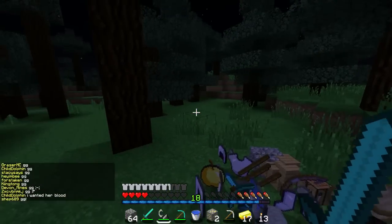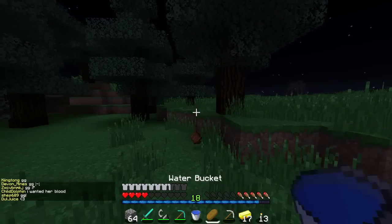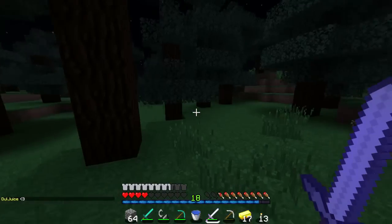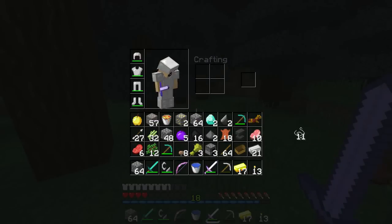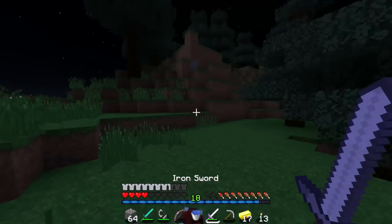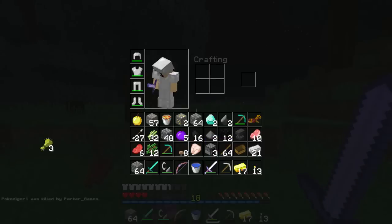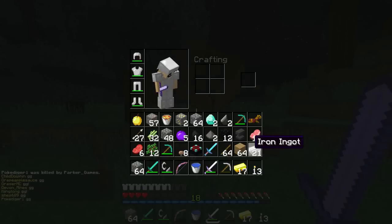Oh my gosh! That was not as intense as I thought but she was asking for it — she only had three hearts. What am I supposed to do? I feel really bad but oh well. Looks like we got fully enchanted stuff from that — that is definitely a good thing. And a golden apple, sweet. She even had an anvil — that is crazy! This is lots of stuff. She had an enchantment table too. Wow, this is crazy.